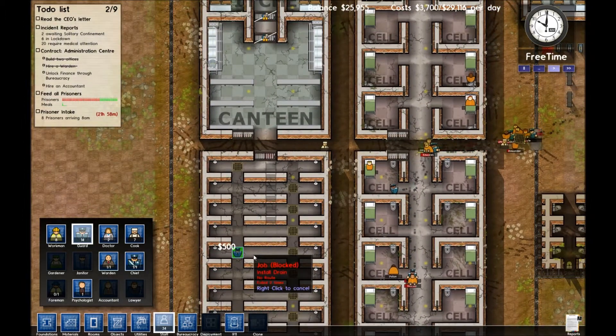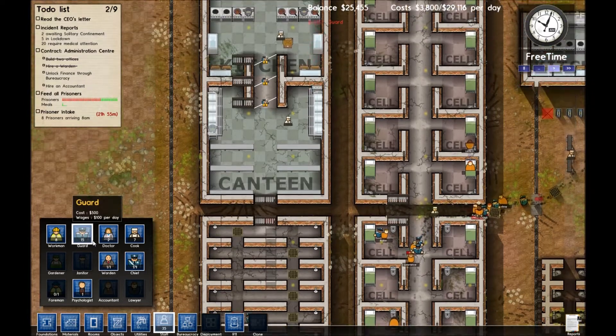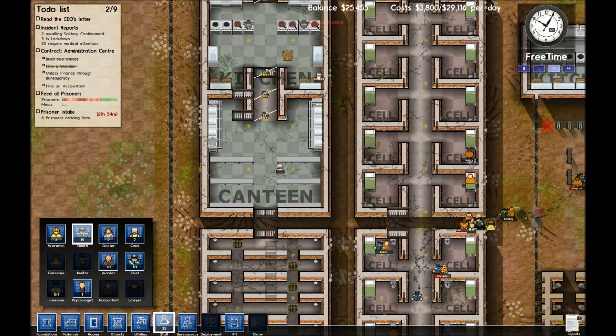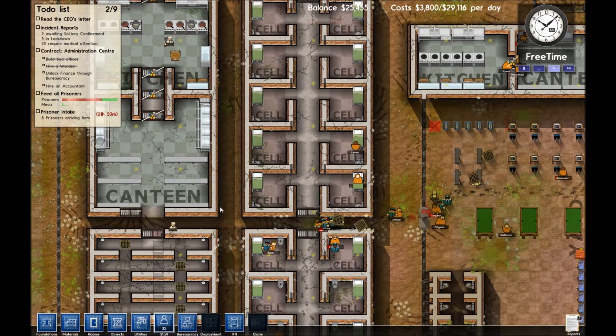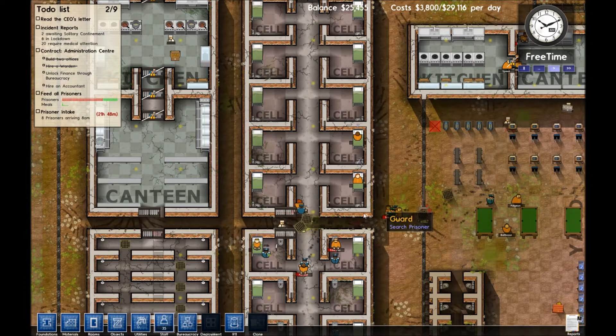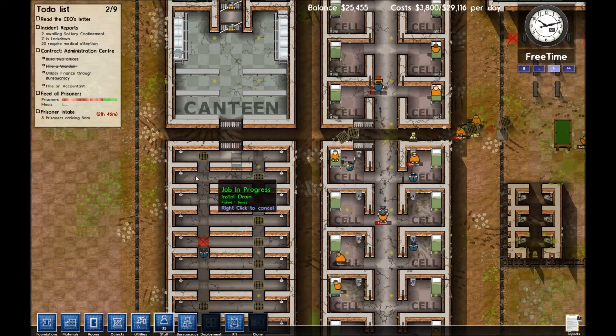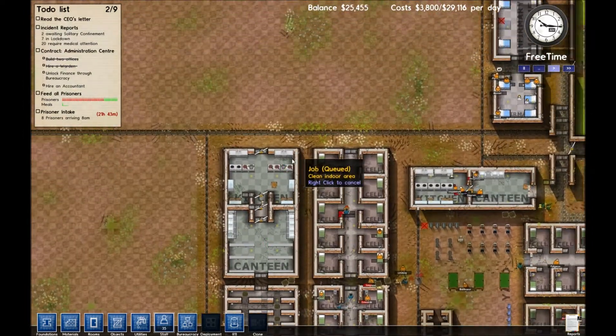It looks like they're being re-designated as blocked once again. We have an extra guard — he's prepaid for our next kind of intake. Our workmen do appear to be carrying drains; it's a draining task and they should be able to install those now. Hopefully nothing goes wrong — that would be mightily disappointing.